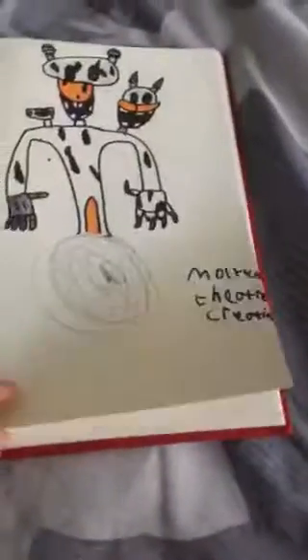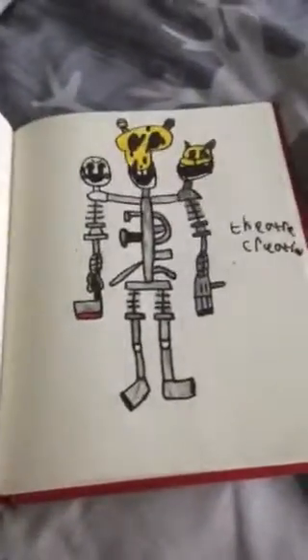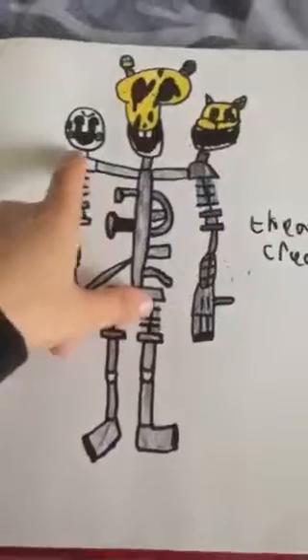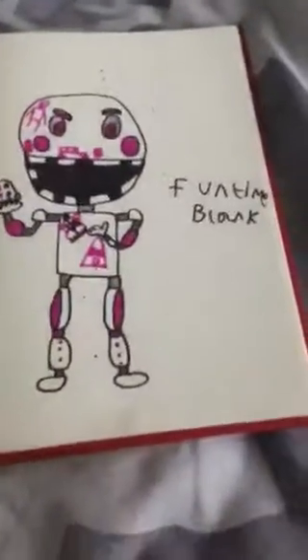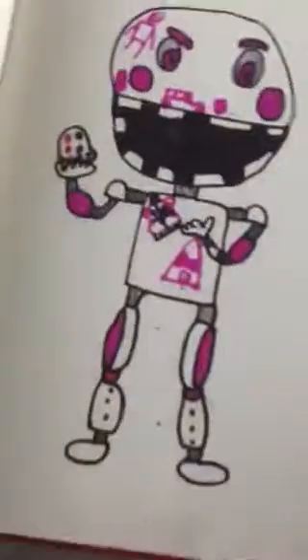You got Ignited Rat — look at the eye! You got Molten Theater Creation, who I created, and then Theater Creation who I also created. He's got a flashlight, an axe, Vinnie's head, Cat's head, and Rat's head. Then you got Fun Time Blank — he's got paint instead of drawing so you can paint him, and you know how on Blank he had Freddy? Well this guy's got a Fun Time Freddy. That's all of them guys, I hope you enjoyed — I will do more, so this is part one. Bye!